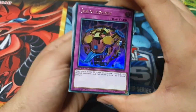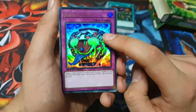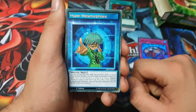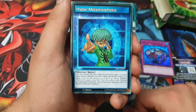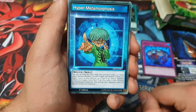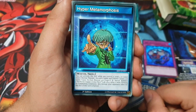Jar of Avarice: target five cards in your graveyard except Jar of Avarice, shuffle them into the deck, draw one card — it's pretty good because you can recycle monsters. Hyper Metamorphosis skill: when you control a level three or lower Insect normal monster, discard two cards and tribute that monster to special summon one Perfectly Ultimate Great Moth from your hand or deck.